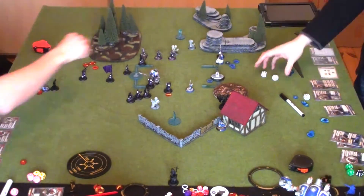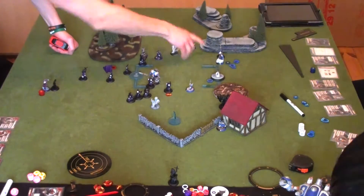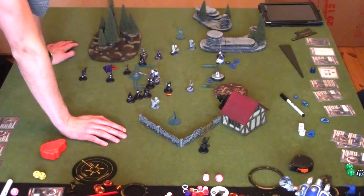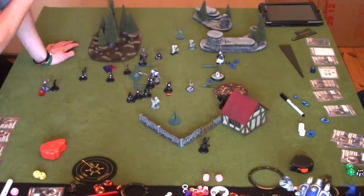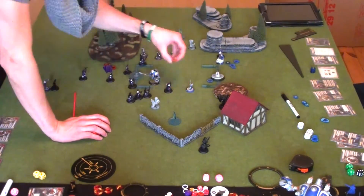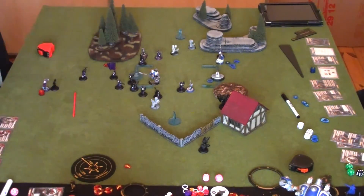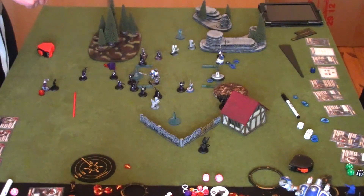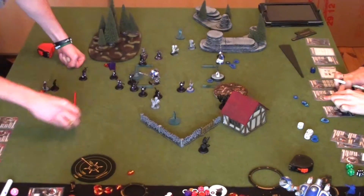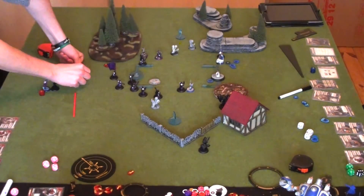With Cygnar out of options, they decide to go for the scenario. The dead Stormwall is used to block Beast 09 from charging Haley. The remainder of the Winterguard push in, Haley takes out the Widowmakers, but there are just too many Winterguard. Khador has Beast and the Winterguard to force the issue. Cygnar just wouldn't quit but couldn't score on scenario — it was just a matter of time before being put in a position where winning was impossible.